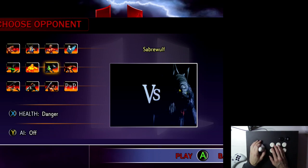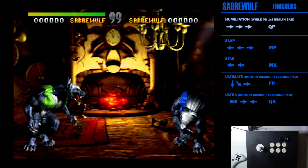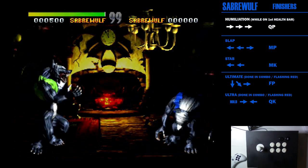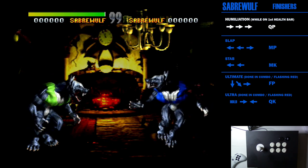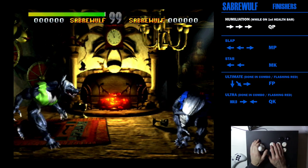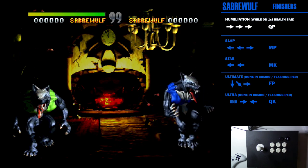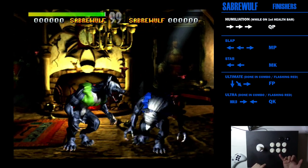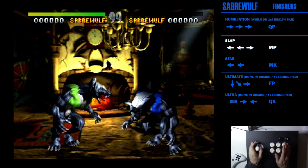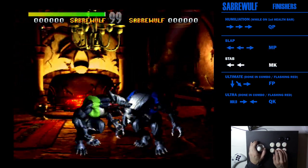For his humiliation, you have to be on the first health bar, press down three times and quick kick. One thing I love about the humiliation is it's the only time you ever hear Sabrewolf say anything — if you listen carefully he says 'friend.' Different characters have different things they'll say or do. The next finish move is back back forward medium punch — you need to be at a certain distance or it won't work — and then back back forward medium kick when you're close.